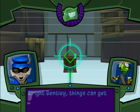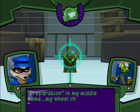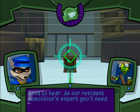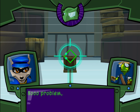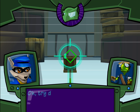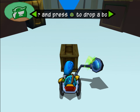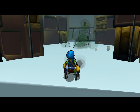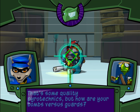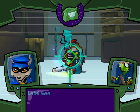All right, Bentley. Things can get pretty rough out in the field — you'd better be prepared. Preparation is my middle name. My wheelchair is totally equipped. As a resident demolitions expert, you'll need to be handy with the bombs. Just hold down the triangle button and out comes the goods. Try dropping a bomb on that crate over there. That's some quality pyrotechnics, but how are your bombs versus guards? Let's see what you got.